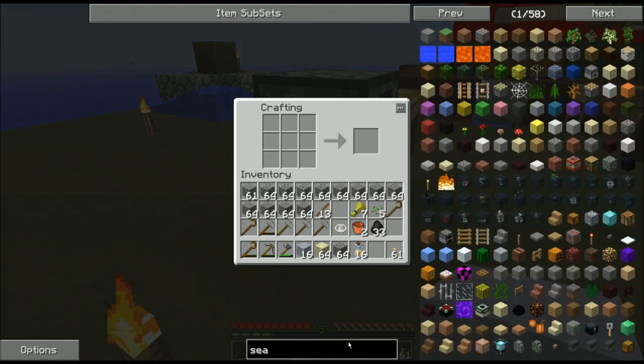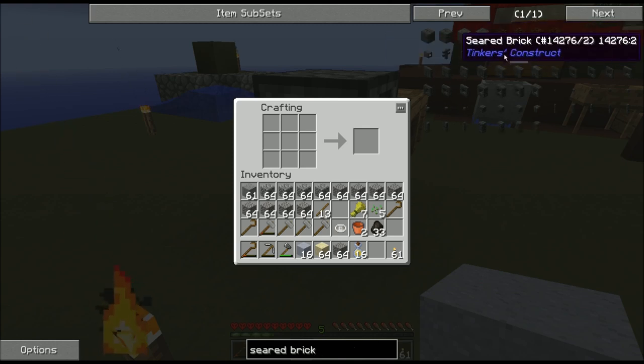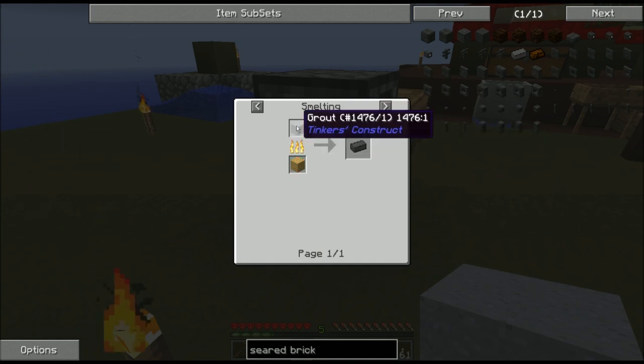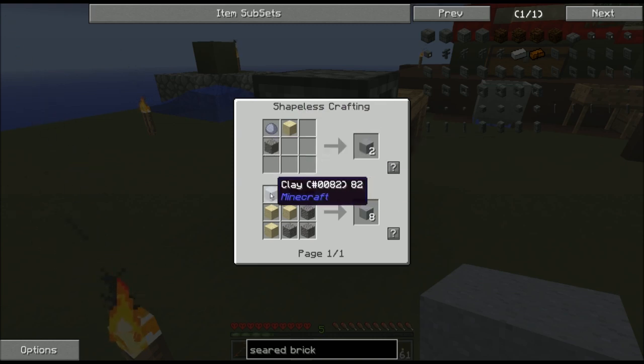To create a smeltery, I need a collection of seared bricks. To create seared bricks, I need grout. You take that grout, put it in any sort of furnace, and it smelts into a seared brick. To make grout, I need clay, sand, and gravel. There's a more efficient recipe to make four crafts at a time, using a full block of clay, and four sand and four gravel.